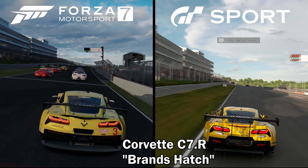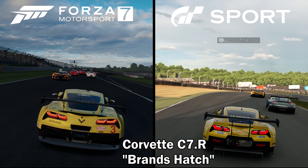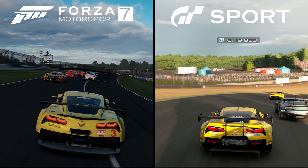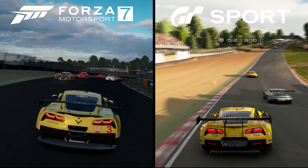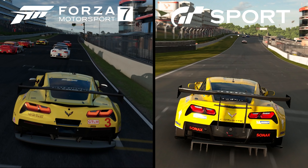Let's start by looking at the yellow Corvette C7 racing on Brands Hatch on the Indy Circuit. The first thing you're probably noticing is how much brighter the color is in Gran Turismo. Be careful though — both races are set in the evening, but Forza 7 is slightly further along, so the lighting has changed drastically.